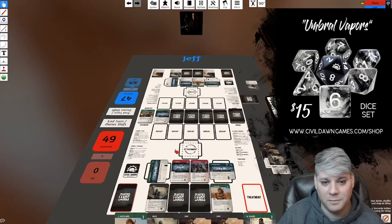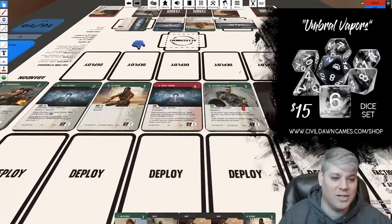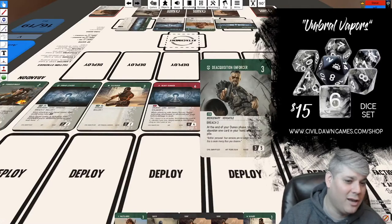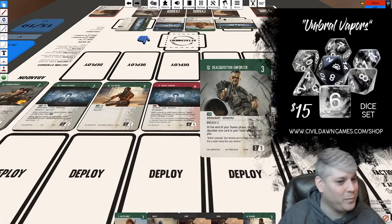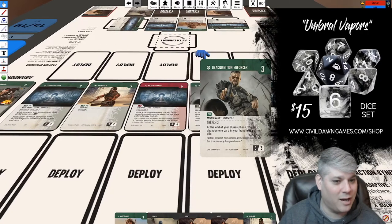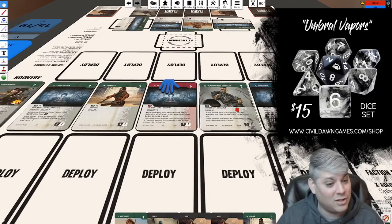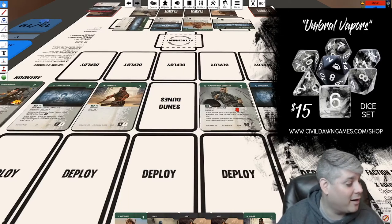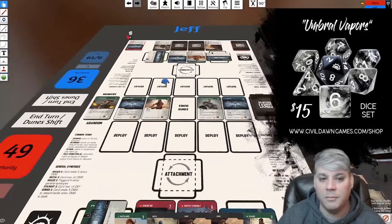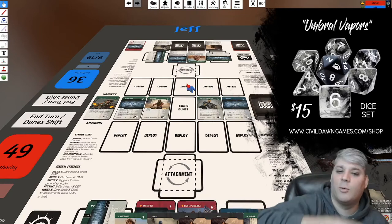Jeff is doing one more reveal. Did it pay off? He gets Heavy Gunner, Deacquisition Enforcer — another Pedro Silva piece — and that's a really good way to get rid of cards. Someone asked earlier if you're just killing guys — Deacquisition Enforcer is literally going up and saying 'gonna have to let you go, kid.' If you ever want to get rid of somebody in a very definitive way, you purchase Deacquisition Enforcer, because at the end of your Dunes phase you may abandon a card.